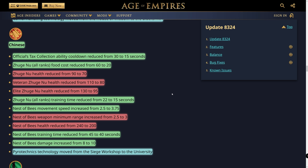For China, the officials' tax collection ability cooldown is reduced from 30 to 15 seconds — that doubles the gold income from all four officials, which is huge. With repeater crossbows, food cost was reduced by 40 down to only 20 food, a substantial reduction. They do get a health nerf — dropping from 90 to 70, 110 to 80 veteran, and 130 to 95 elite — but they also train much faster, from 22 down to 15 seconds.